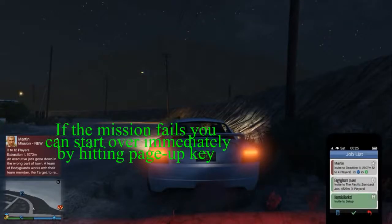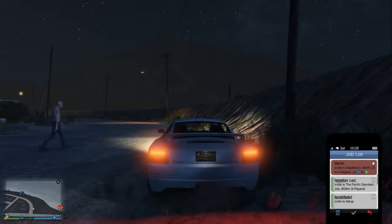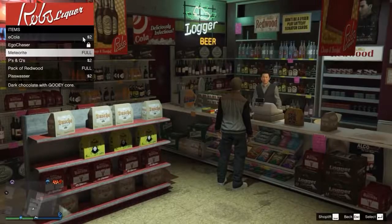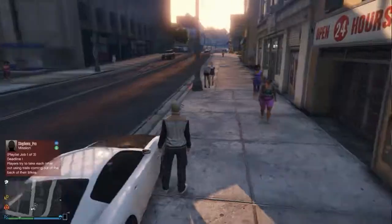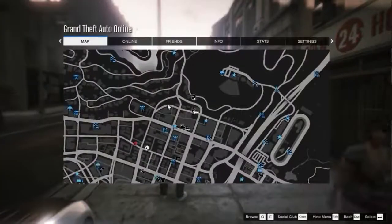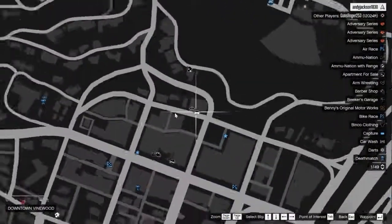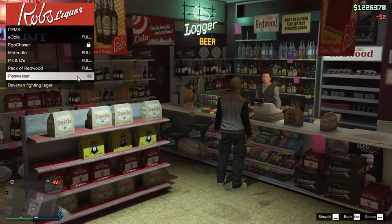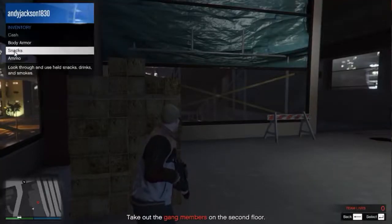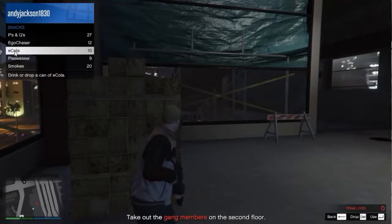Then you bring your phone up and you can look for more jobs, start another job, or do something else. There are a few stores on GTA Online — just look on the map and you can find them. You go into the store and you can purchase food and snacks, and the food and snacks give you health. If you hit the button and go into your inventory, you can pick the food and snacks and top up your health.